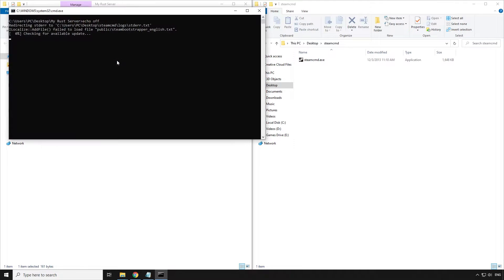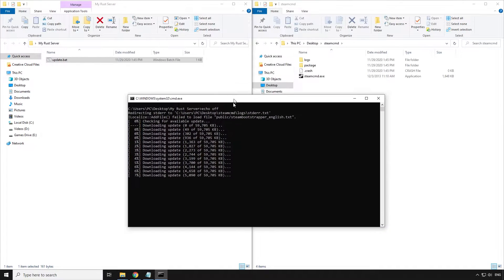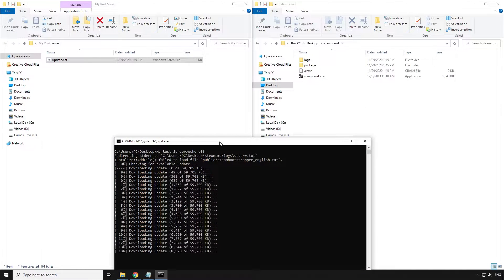Save the file and rename it from update.txt to update.bat and run it. Now, SteamCMD will install the files required for your server. While the files for the server are downloading, you can set up your server startup script.